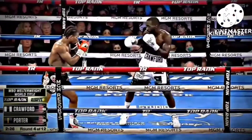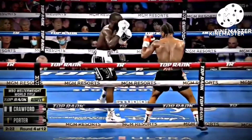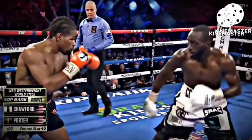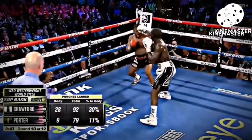Crawford has excellent footwork, so it's hard to land a lot of clean combinations on him. When he goes southpaw, he loves throwing check hooks and left hooks to the body. Porter was running right into these shots. He overextends and gets dropped. Let's take a look at this again.